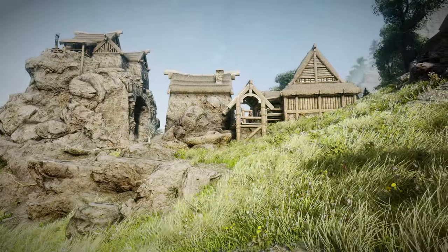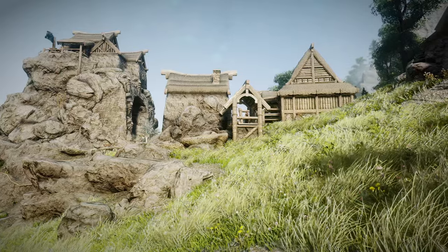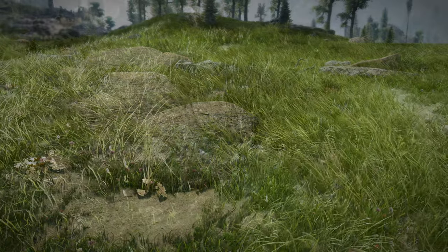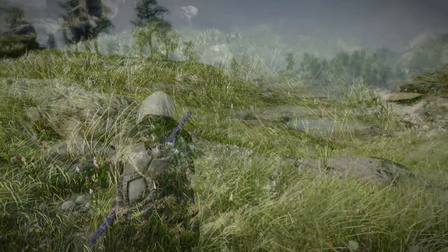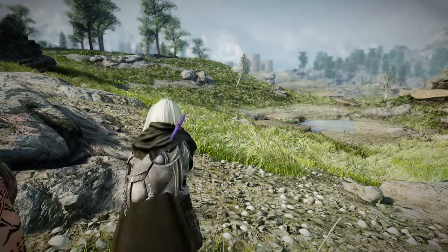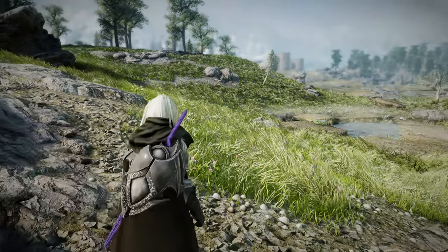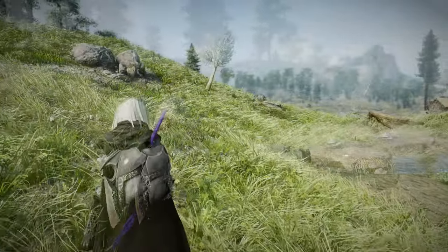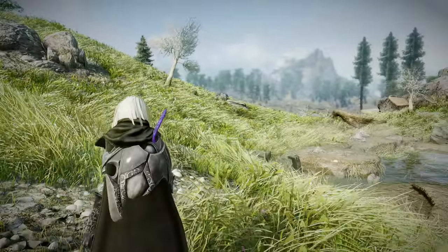Especially, Skoglendi had excellent grass quality and high grass density, but it had a flaw of having few grass types. By using it with Folkvanger, I was able to improve that drawback considerably. I arranged Skoglendi below Folkvanger and Nolvus Ascension Grass mashup below that. Watch the video and try it yourself if you like it.